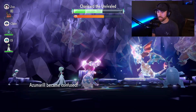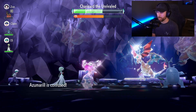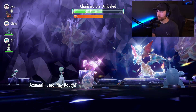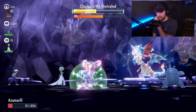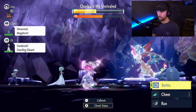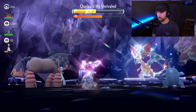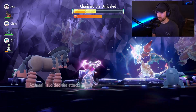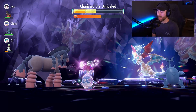He hit me with Hurricane and confused me — this is not looking good. But Play Rough connected. I chunked him for a good bit and got some health back from Shell Bell. I avoided another attack, and we're still ahead of the timer. As long as Azumarill keeps attacking, it should be okay.